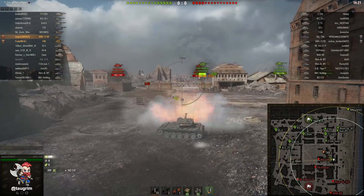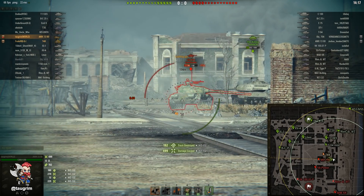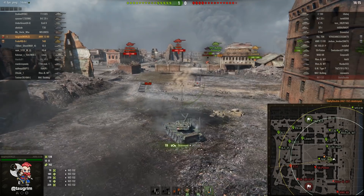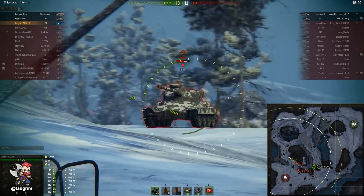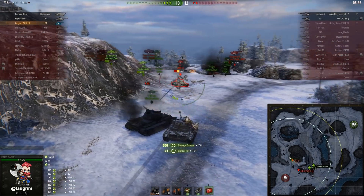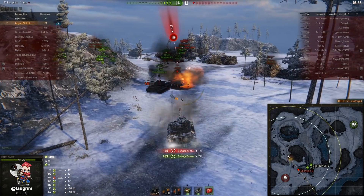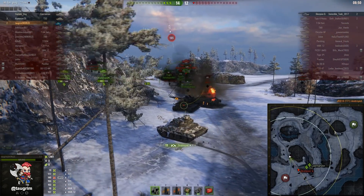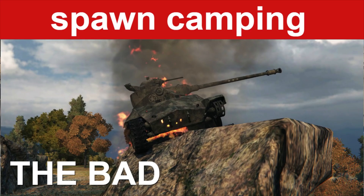It's also possible to suicide scout by pushing too far into an area of the map where it's difficult to exit cleanly. That WZ had pushed into the middle of the map and where I'm shooting him from, there's no one who could have shot me except for him. A lot of times light tank drivers will try to rely too much on mobility and driving to avoid damage, like that useless spin over there. I outplayed him 4v1 and finished him — he was also camping in the back, which is our next example of bad gameplay: spawn camping.